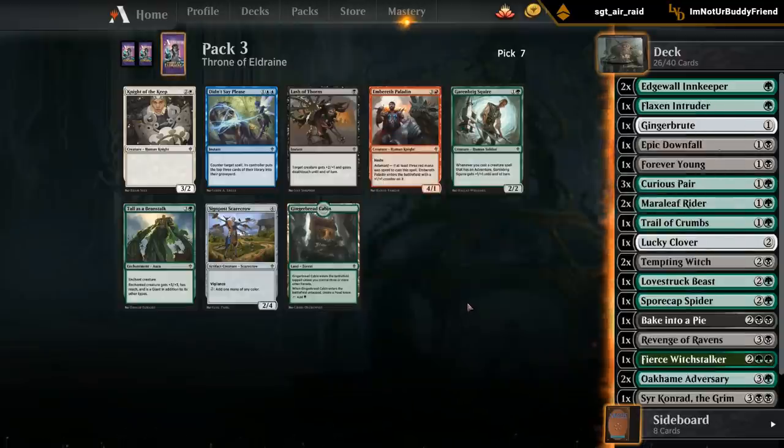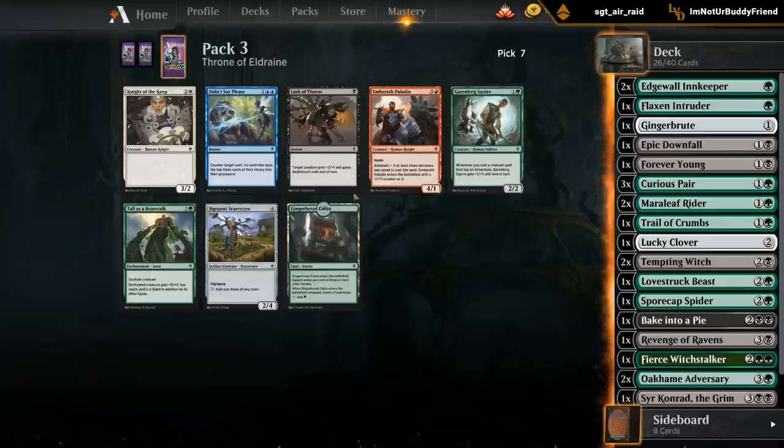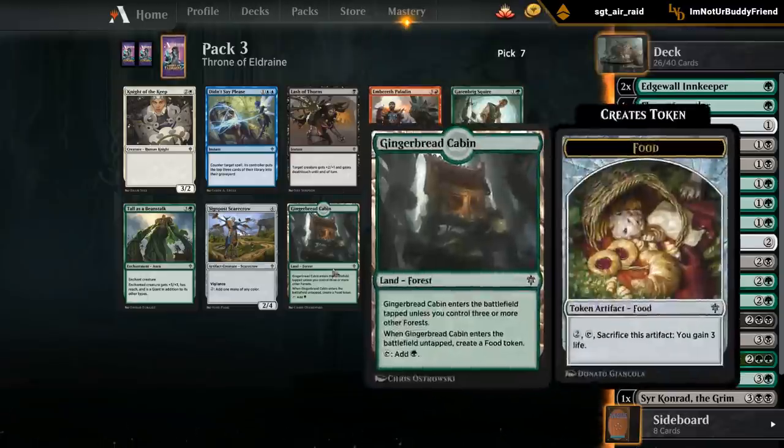Could take a cabin for the mana base, could take Lash of Thorns as a trick I could see siding in some matchups. I'll just take the cabin.